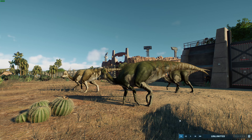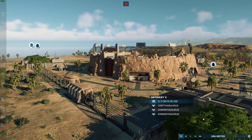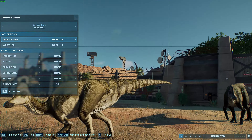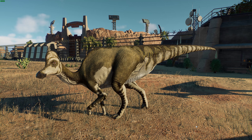This one definitely got a good amount of love. So Corithosaurus casperensis is the first holotype species. It was found in 1911 by Barnum Brown in the Red Deer River in Alberta, and then it was described in 1914.